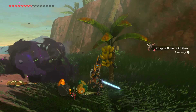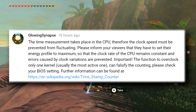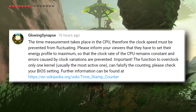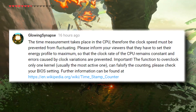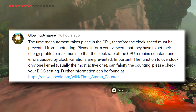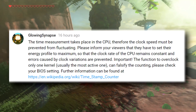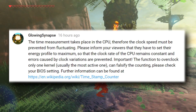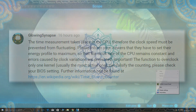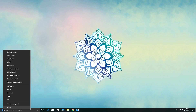The time measurement takes place in the CPU, therefore the clock speed must be prevented from fluctuating. You have to set your energy profile to maximum so that the clock rate of the CPU remains constant and errors caused by clock variations are prevented. Important: the function to overclock only one kernel — usually the most active one — can falsify the counting. Please check your BIOS; further information can be found at the provided link.